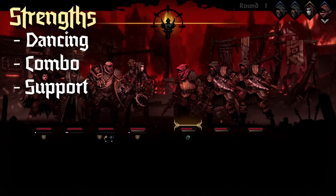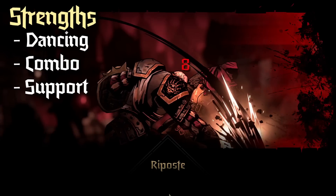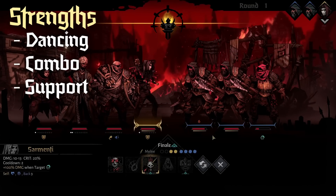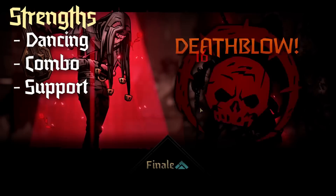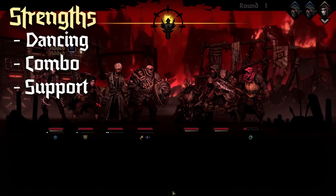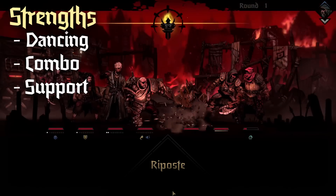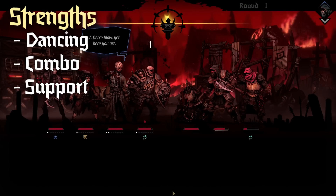Starting off, what is Jester good at? He is a movement — aka dance — heavy character, so this is really good for a lot of fights that try to reposition your team, so he can help fix it. He is a great setter of combo; pretty much everyone except Vestal likes combo tokens, and Jester throws them out all the time.